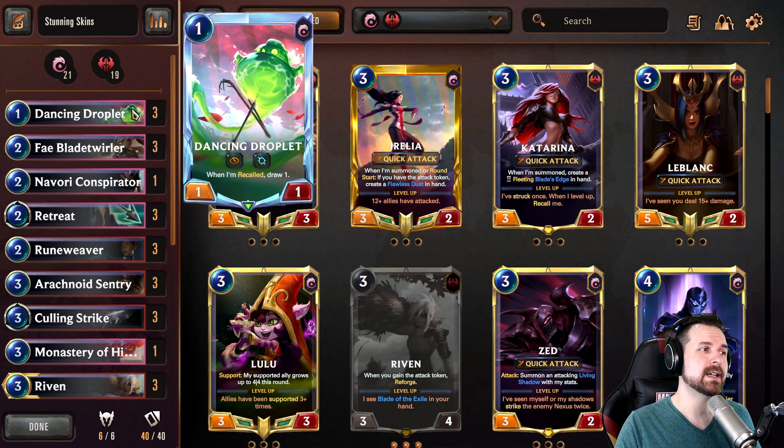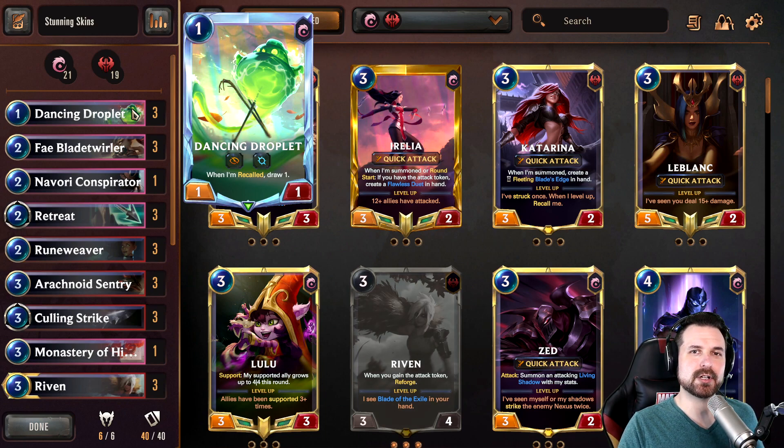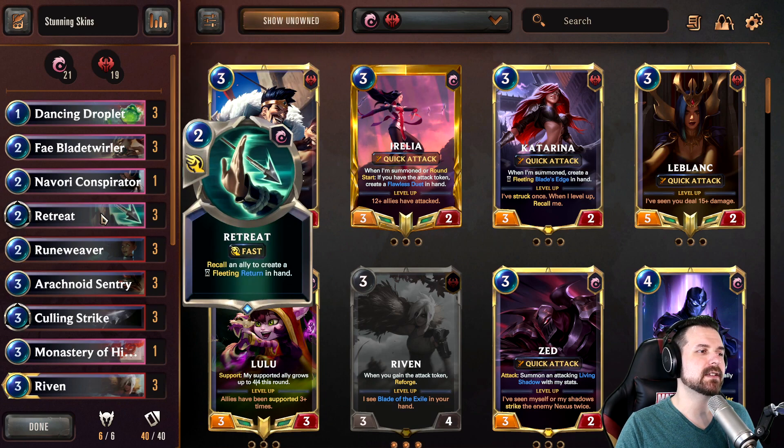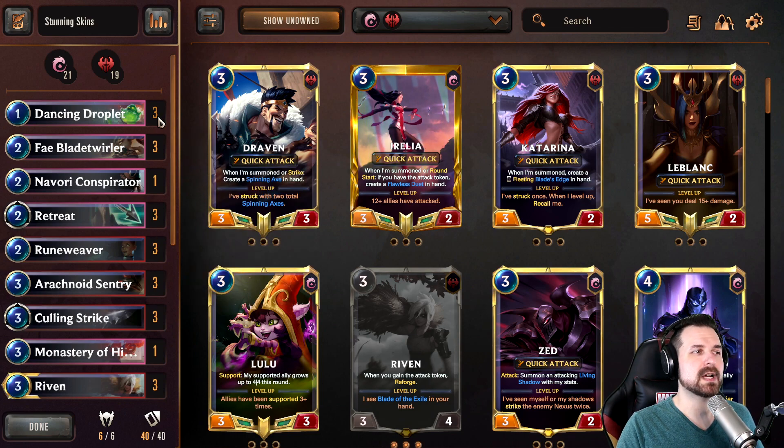So right out of the gate, just like yesterday, Dancing Droplet. This time around, we're not trying to do the retreat return into a Zed or a Mentor — nothing as powerful as that. But because Yasuo does level up based on not just stuns but also recalls, including your own units, Droplet and the retreat return combo and a few other things you'll see along the way do help in that regard. Droplet gives us a nice one drop that also gives us the Attune, and there are some other units that we can put into play and get some benefit with the retreat return.